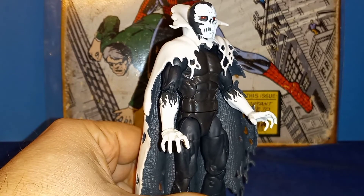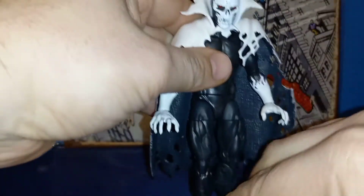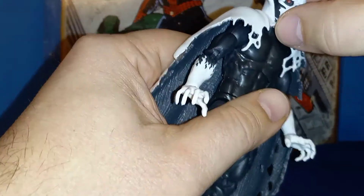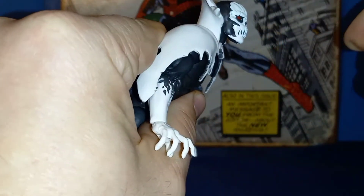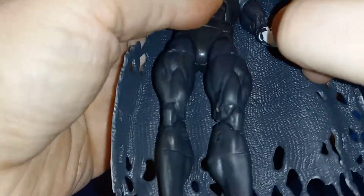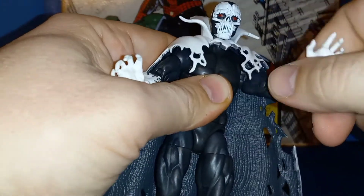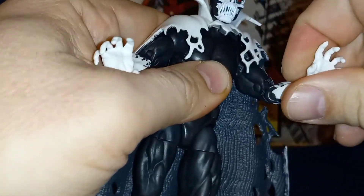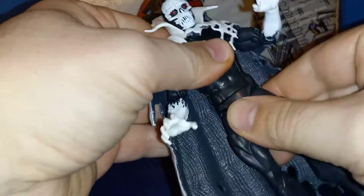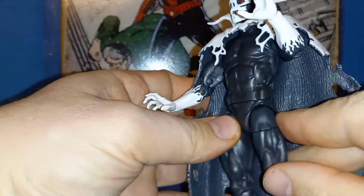I'm happy this cape does not have the plug-into-the-back peg-and-hole system — those are just a pain. For articulation, the cape does hinder things. With the cape on: you can look up and down a bit, side to side, tiny bit of tilt. He does have butterfly joints, but again the cape really hinders those. There's a bicep swivel, double-jointed elbows that go up really far, wrist swivel, waist swivel, and an ab crunch — good forward range but not much back, again because of the cape.